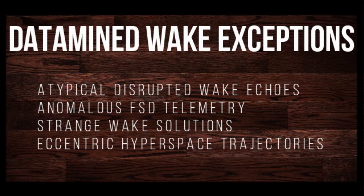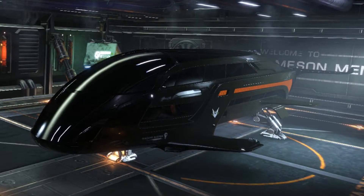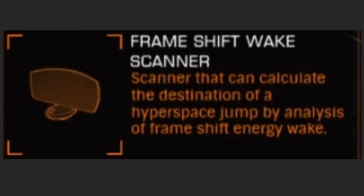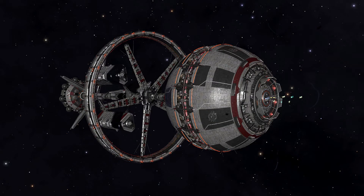You will need a couple of things to get these. One of them is a ship, which I won't explain how to get — if you can't figure that out, go play checkers. The other one is a frameshift wake scanner. You can purchase one of these at select space stations.